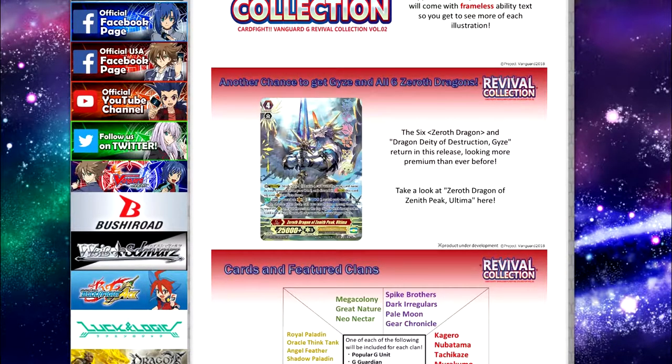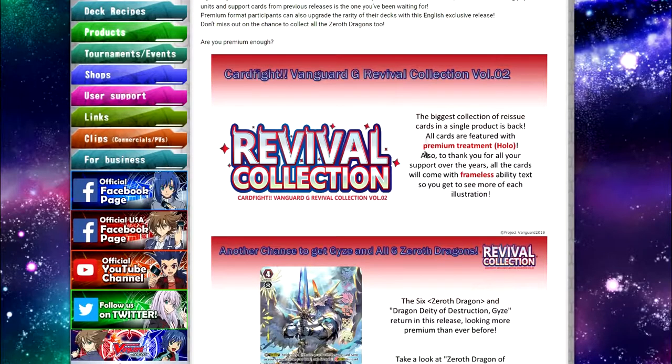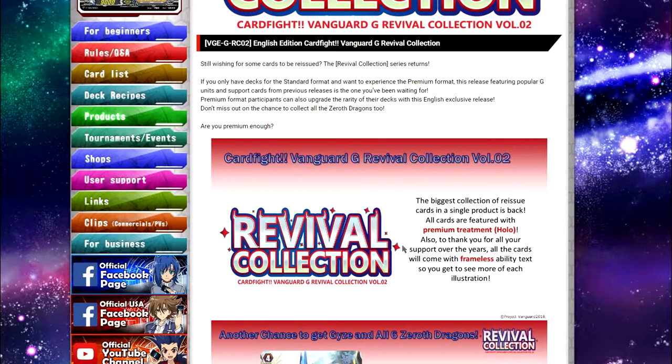Today's video is about the Revival Collection Volume 2. If you don't know what the Revival Collection is, it's actually reprints — they reprint cards for the English format so that people with a standard deck who play the standard format will also be able to play the premium format with the help of these cards. This works pretty well for the Spike Brothers aggro build deck, since it's basically the standard deck with stride folders and some strides. I'm very happy that Bushiroad did this — they need to do more of these reprints because some cards are very hard to get.